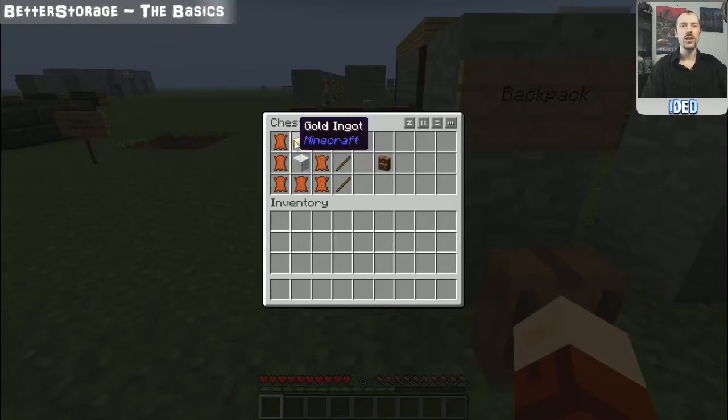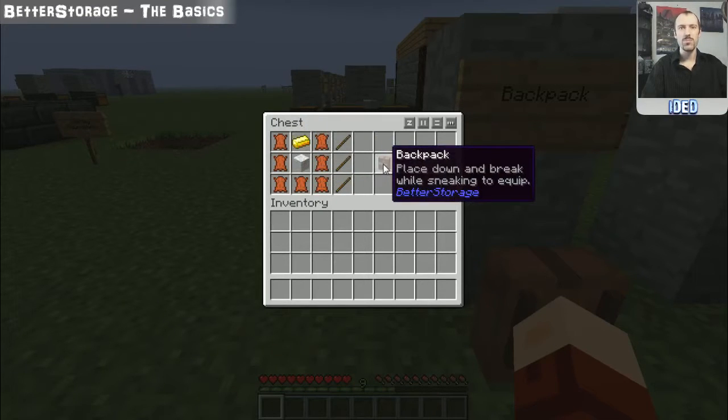To make one of these you're going to need a U-shape — basically an upside down set of trousers — of leather, and that will make you the basic outline of it. You need one piece of wool right in the center and a gold ingot on the top, and that'll make you this backpack.